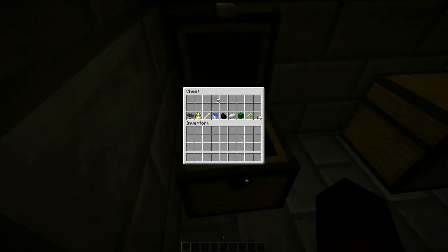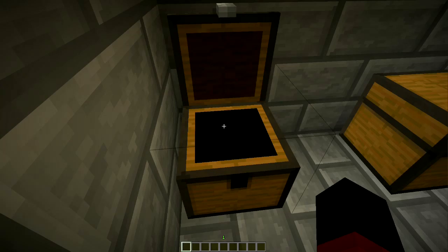The way the plugin decides how many items to spawn from the chest is by the location of the key. It takes the location of the key and it chooses a number between the location of the key and the number of keys that are there — and that's how it chooses how many items to spawn. Since there are three keys in the third slot, this chest will always spawn three items.